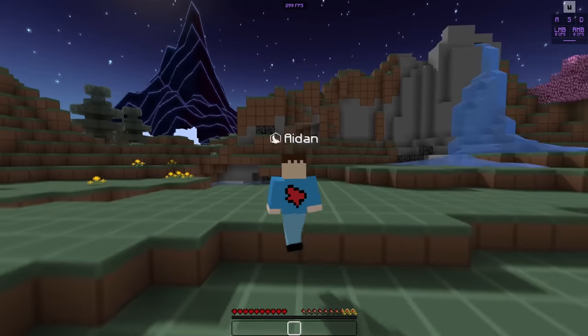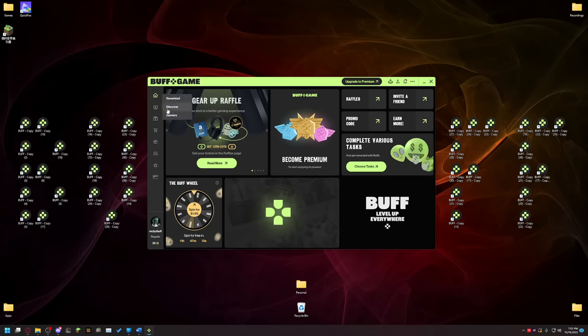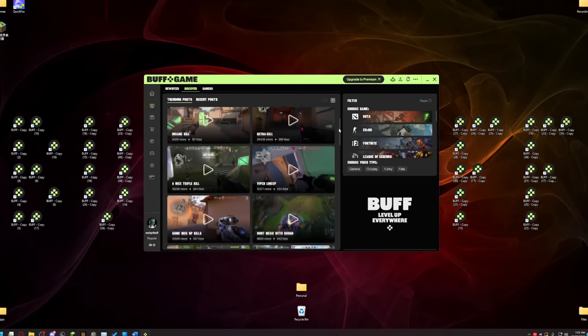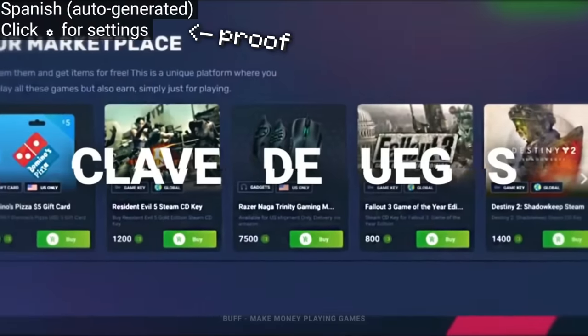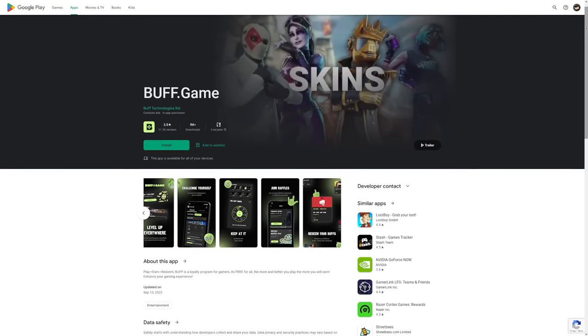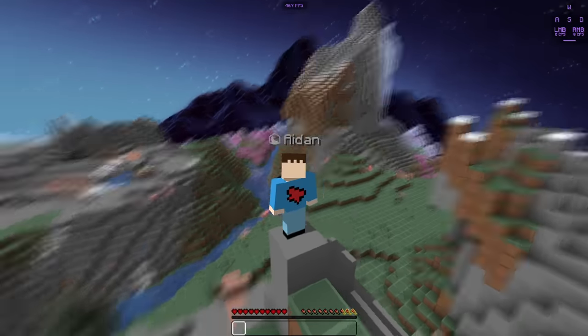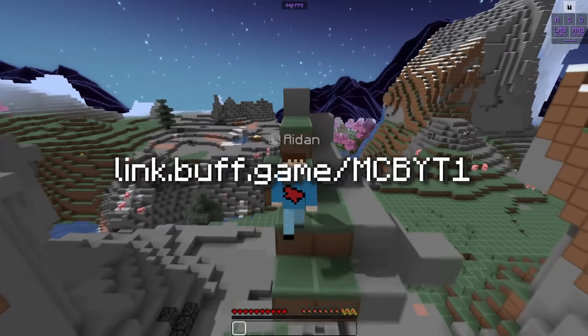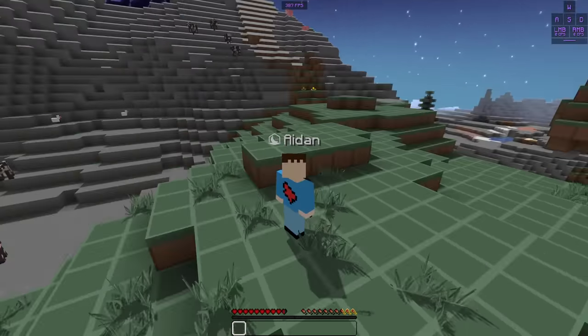And if you're still not sure, why don't you ask the Buff community? They just rebranded the whole app and website along with launching the Discover tab where you can see clutches, highlights, strategies, and more from gamers around the world. Buff's available internationally on Windows, iOS, and Android, and supports some of the biggest games out there including CSGO, Fortnite, Fall Guys, and of course Minecraft. You can download it in the comments and description and grab your welcome bonuses — there's a lot of them.